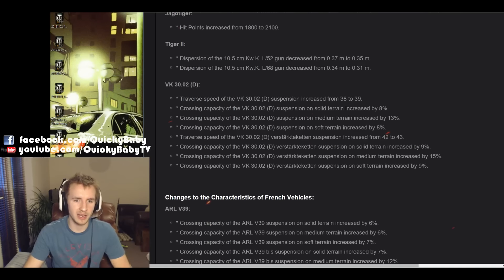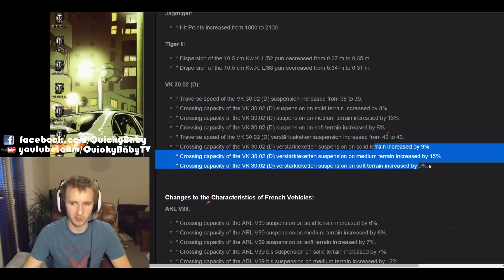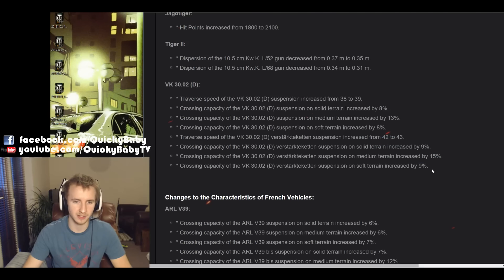Also, the VK3002D is getting a traverse speed buff, as well as an increase to its crossing capacity on all terrains, so that vehicle will be more mobile in patch 9.13.